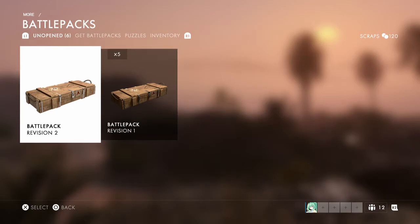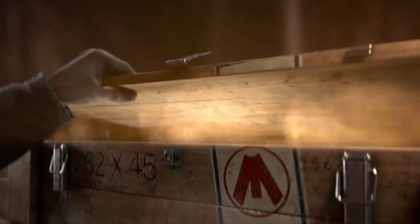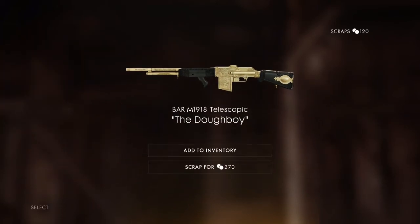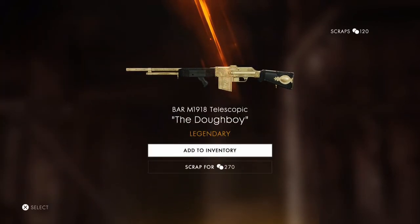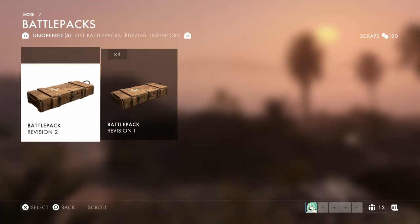Let's open one more of these and then we'll open a revision two. Legendary, come on, something good — nice! I got the Doughboy, sweet! And I got it for the BAR, telescopic variant. I think this is the one I'm going to be using when I go to support. That's gonna be sick on that gun. Let's go to revision two.